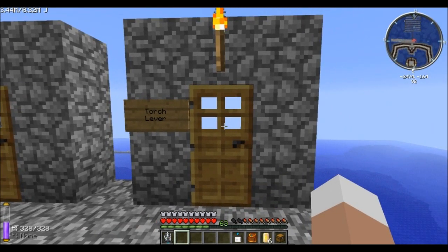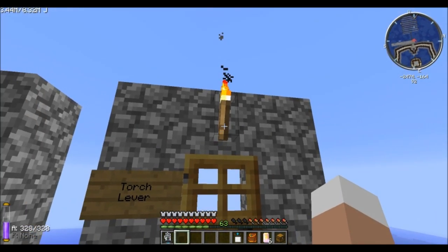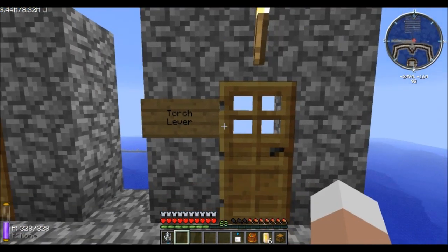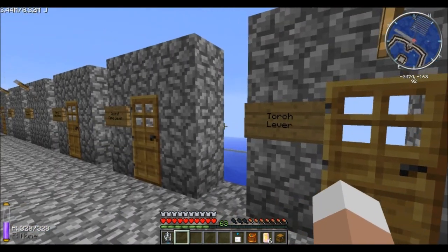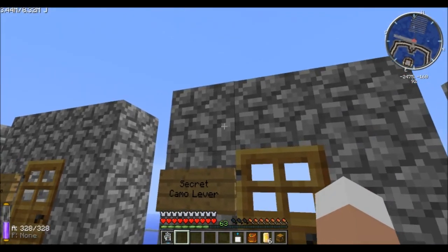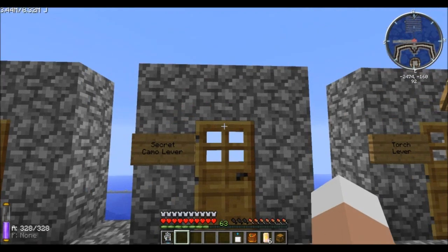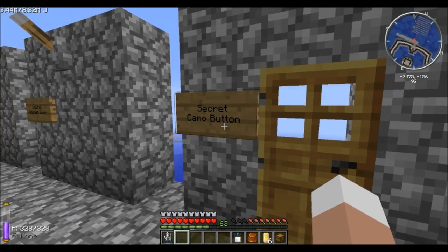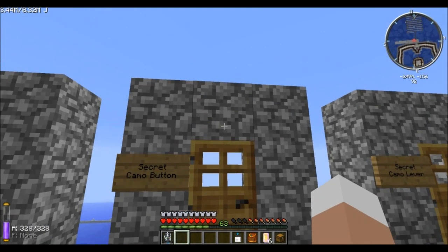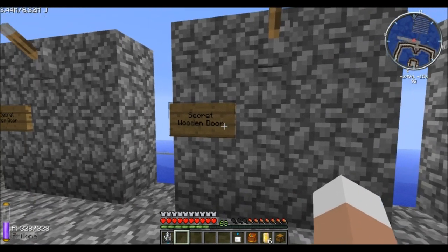First up we have the torch lever, which is of course a torch and a lever at the same time — and this torch also emits light, so it's a very handy lever. We also have the secret camo lever, which is simply a block adapted to its surroundings with the lever not visible at all. We also have the secret camo button, which outputs a redstone signal and takes it back after a while, which is why the door closes again.